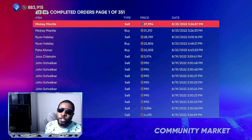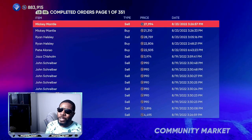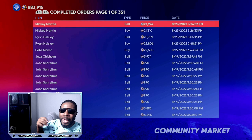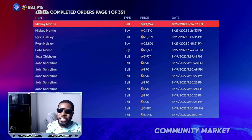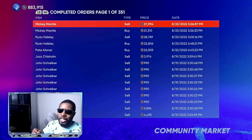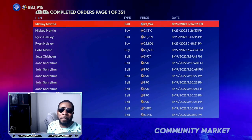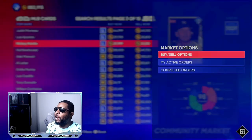I would do this at least three times, then jump into a conquest game. The same cards you posted should have sold by the time you finish your 15 to 20-minute conquest match. That would be 12,000 stubs, plus a free pack, plus XP through the program — all happening at the same time.